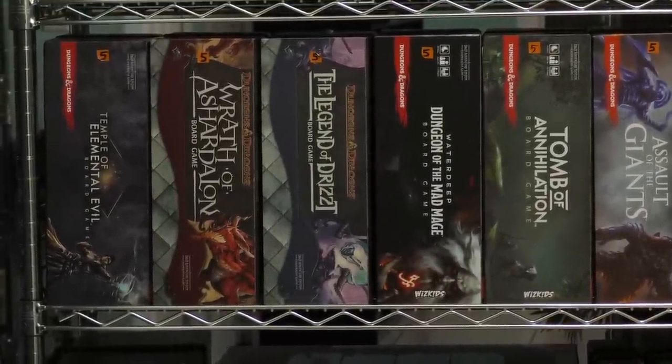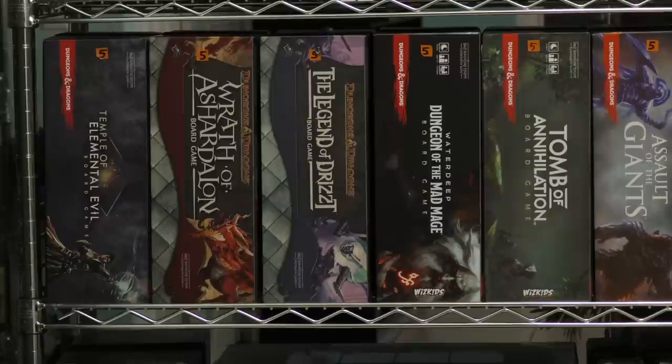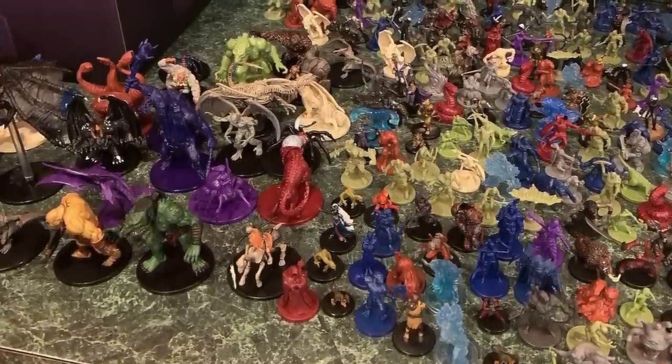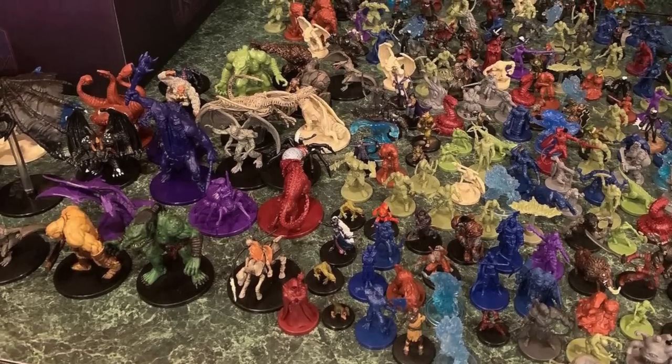We're taking a look at two shelves because the first five games are essentially the same game: The Temple of Elemental Evil, Wrath of Ashardalon, Legend of Drizzt, The Dungeon of the Mad Mage, and Tomb of Annihilation. And actually there are six games here because Castle Ravenloft is in one of them — I think it's in Wrath of Ashardalon — mostly because I got rid of the box for that game a long time ago. These are the Dungeons and Dragons board games.